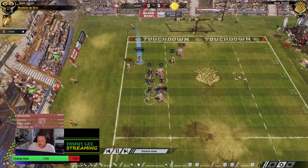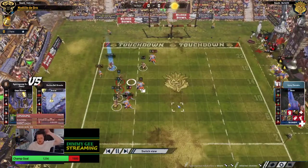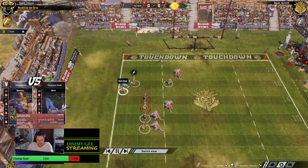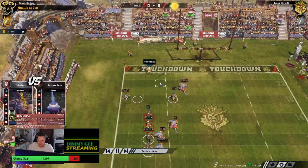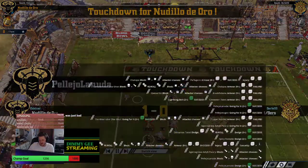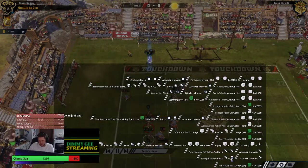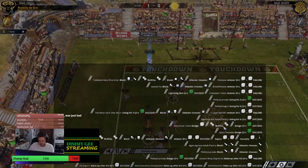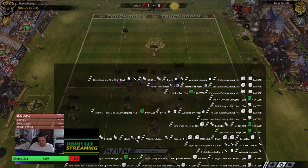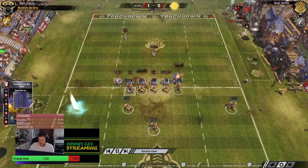Was that an injury? He's just badly hurt. What the hell was that? All he had to do was push him — he's got Sidestep, Two Heads. It was a 2D — a 1 in 9 without Block against the Blodger. I don't know mate. You don't hate the reroll — but he's got Sidestep, so you could push him on the sideline.